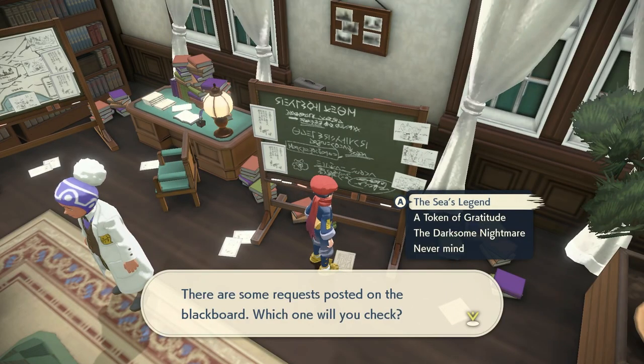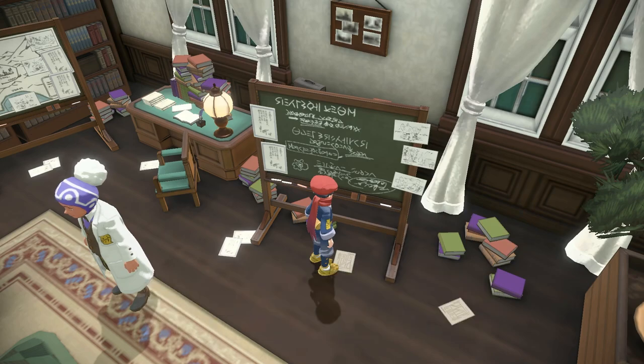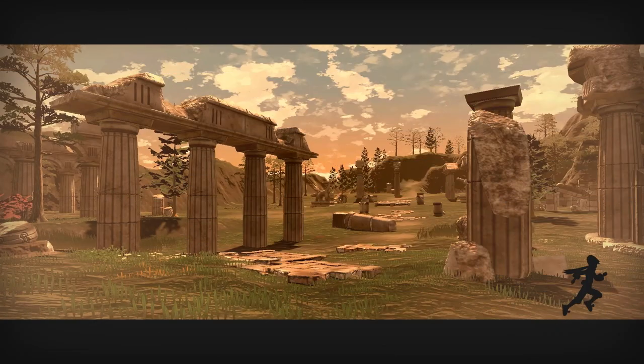Once you've got both prerequisites in place, head over to Galaxy HQ and go to Professor Laventon's blackboard. You're going to be looking out for a request called 'The Darksome Nightmare.' This will trigger a cutscene and start the Darkrai post-game event.